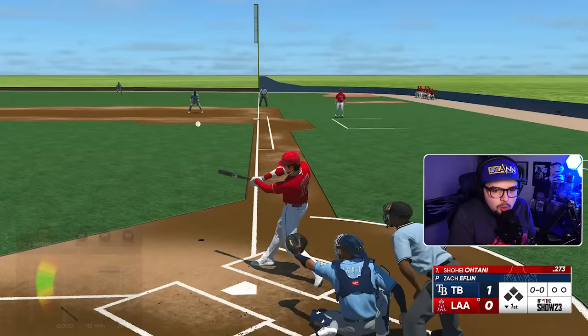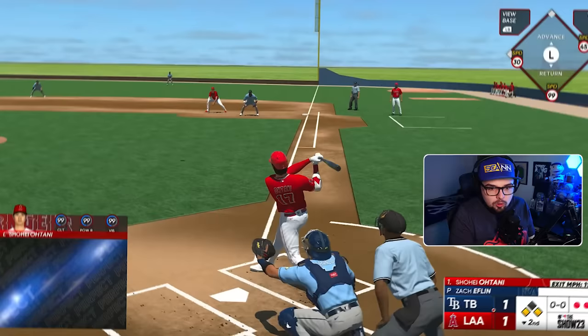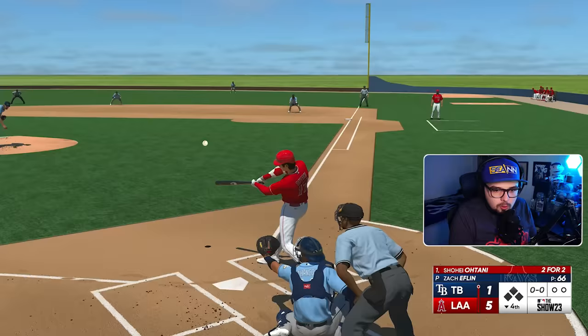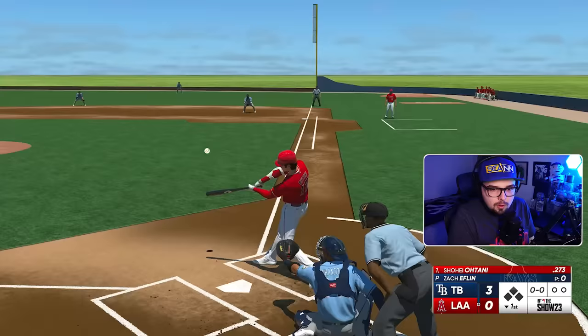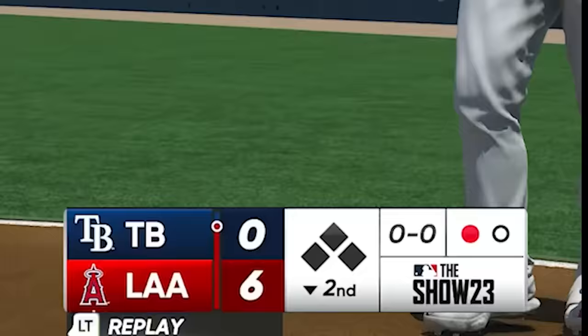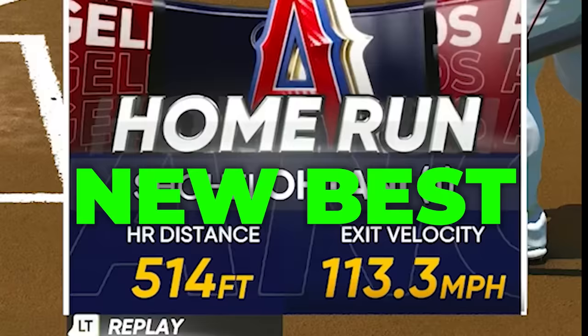That's a start — 112 miles an hour, 483 on our first attempt. Perfect, perfect — 115. That is the hardest baseball we have hit so far. 495. I think Ohtani's going to get 500 at least. 110, 27 degrees. 113 — perfect, perfect — 29 degrees. 497, it's the closest we've gotten. We're consistently breaking 494. 497. 113 — I have a feeling about this one. That one just kept going. 514! We got 500!